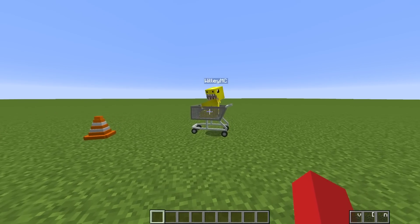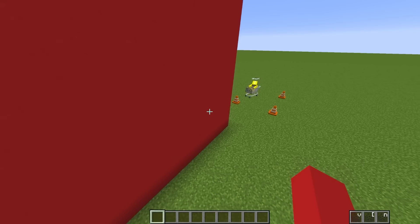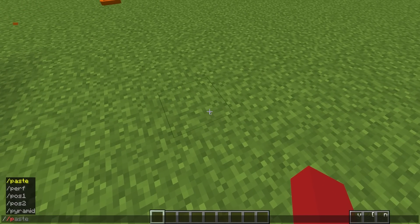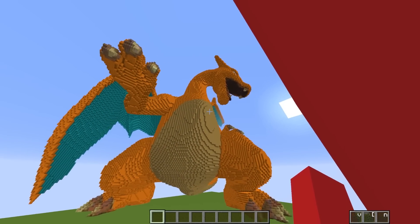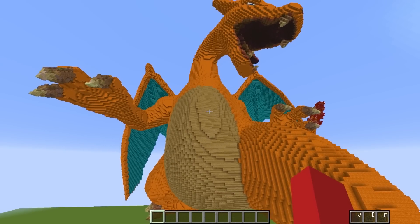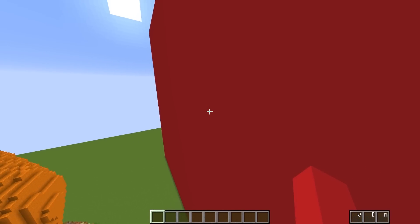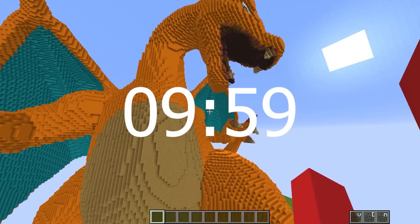Alright, well let's get started, Willy. Okay. Alright guys, now Willy can't hear me, which is perfect. So I'm gonna do the command slash slash paste. And now we have our giant Charizard placed down.